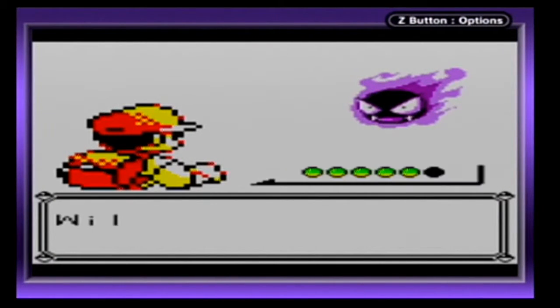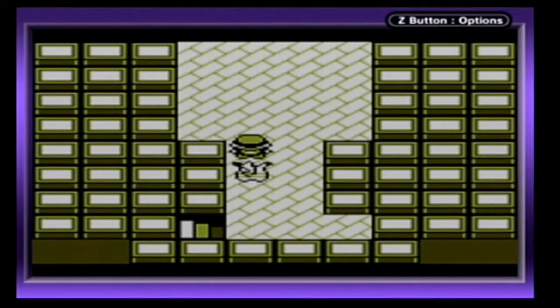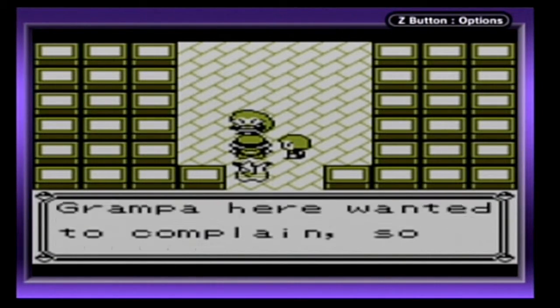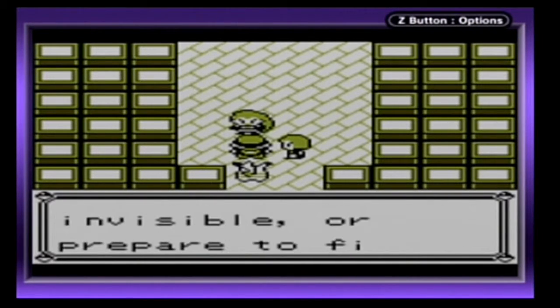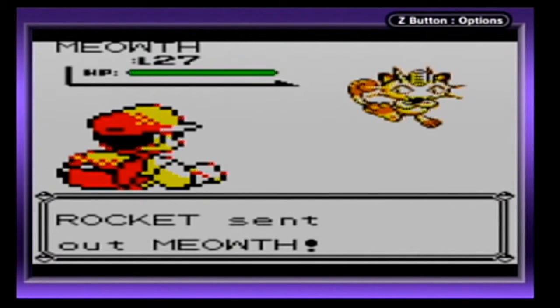We're done with that and we're in the very last floor of the Pokémon Tower. You may be wondering what we get — we get a Level 20 Gastly encounter. But what do we actually get at the last floor? We're interrupted by Jessie and James. Stop right there — they're setting things straight and sending out Meowth.